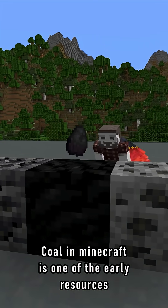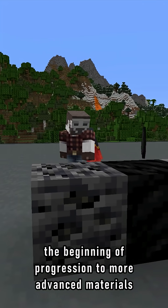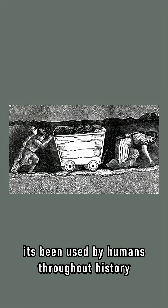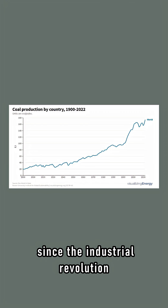Coal in Minecraft is one of the early resources you seek out to start cooking and smelting — the beginning of progression to more advanced materials. In real life, it's been used by humans throughout history, but our thirst for it has skyrocketed since the industrial revolution.